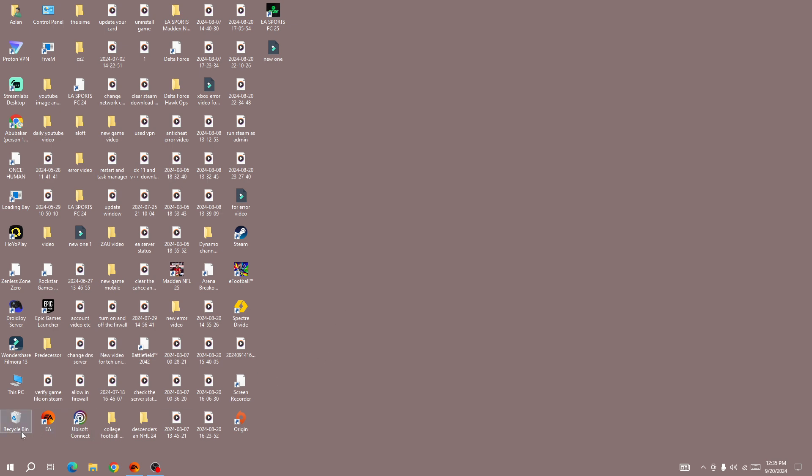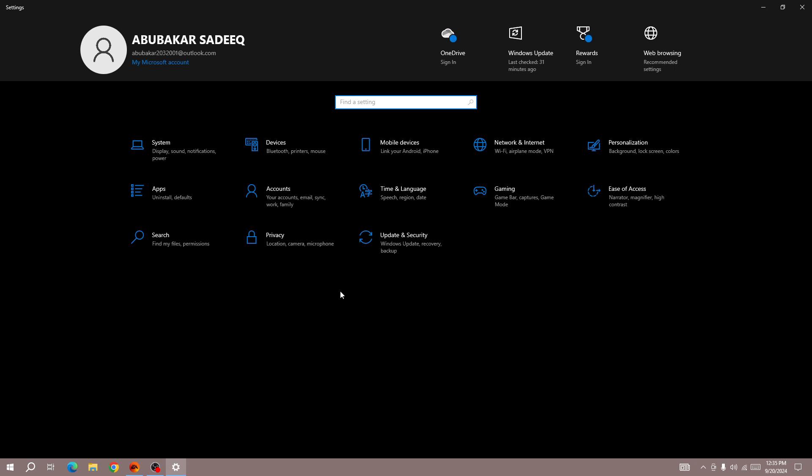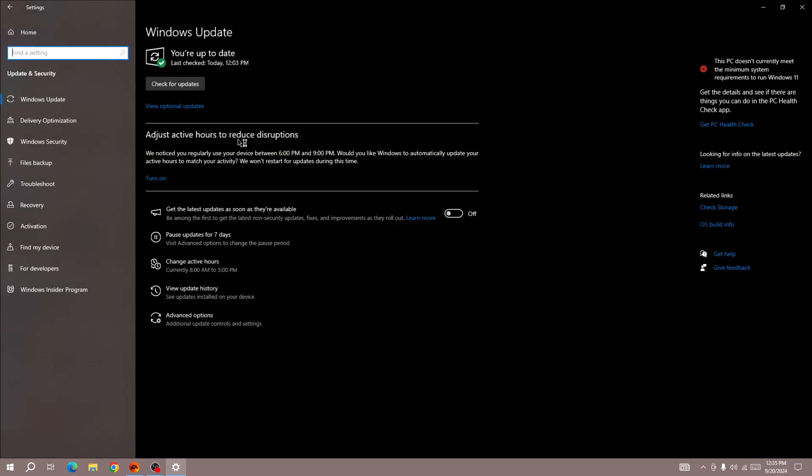The next method is to go to your Settings and update your device to the latest version. Once you are on the Settings page, go to Update and Security and make sure your operating system is on the latest version. Click on Check for Updates and update Windows. Most of the time, crashing occurs because of an outdated operating system.